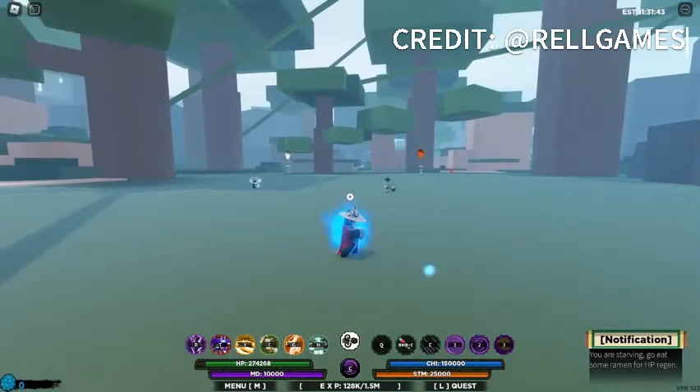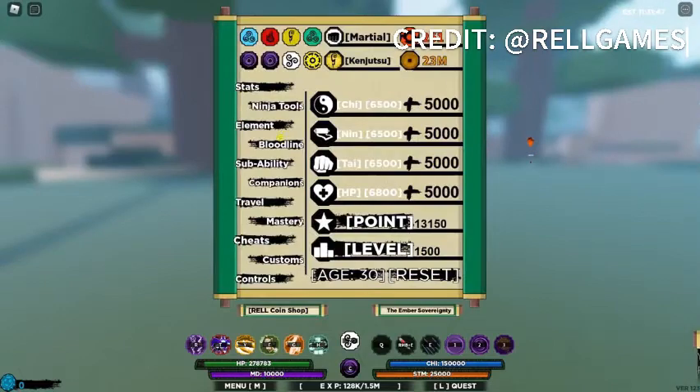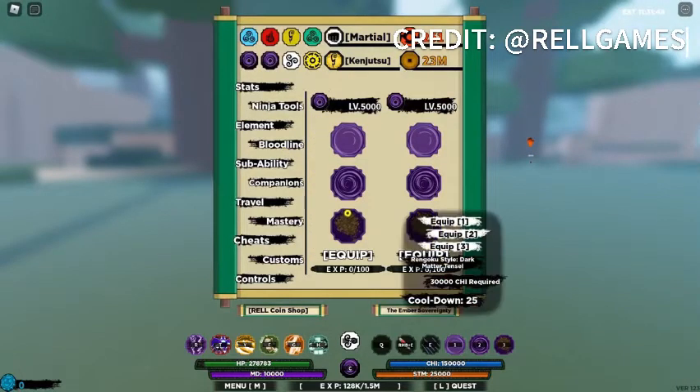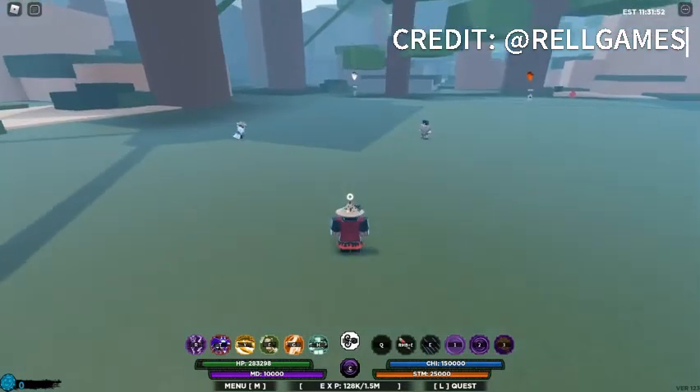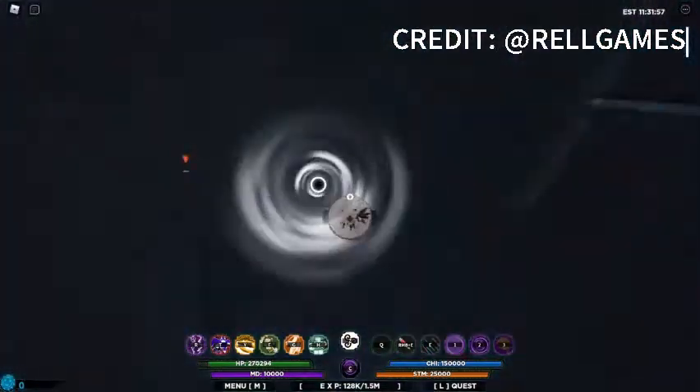Alright, that's clean. Let's explain the moves. The Dark Matter got a huge range buff and a block break — it also block breaks if they're blocking.